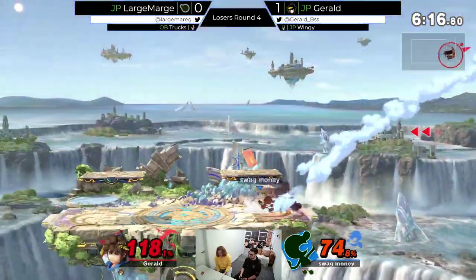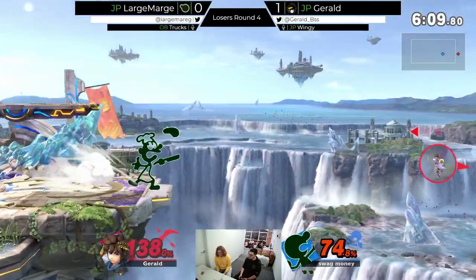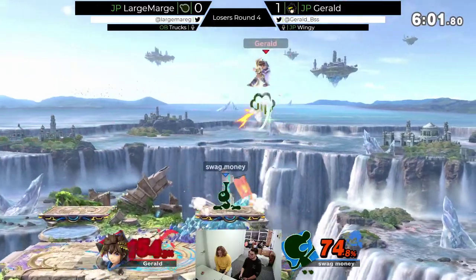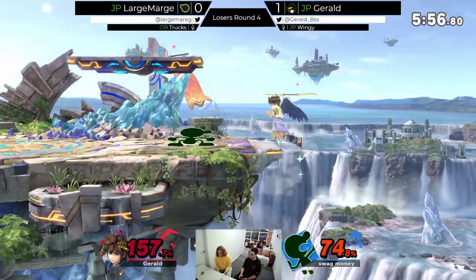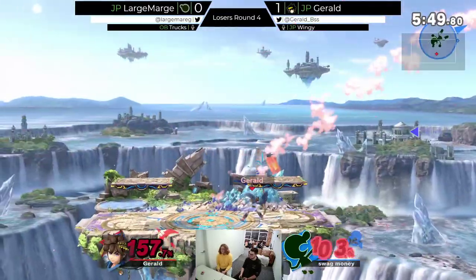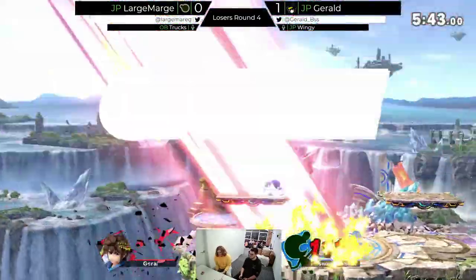That ball bounced Marge back onto the stage. Down smash doesn't ground and sends him out. I feel like it doesn't matter at this point — it definitely looks like Marge is going to win this no matter what. It's not over till it's over. Gerald's ego is big enough that he will fight to the end. If Gerald wins the next 18 neutral interactions in a row... Down air takes it!